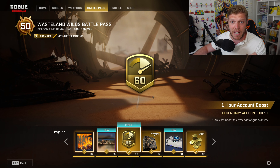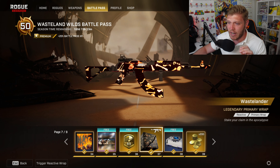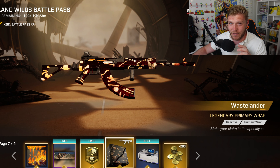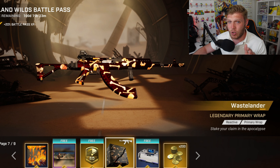Then we've got another one-hour account boost, and to complete the set, we've got the Wastelander Legendary Primary Wrap. I just love the way that the light catches that chrome red — I think we've not really seen anything like this before, and that just looks really, really clean.